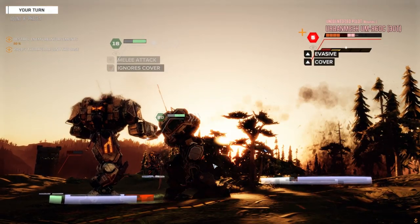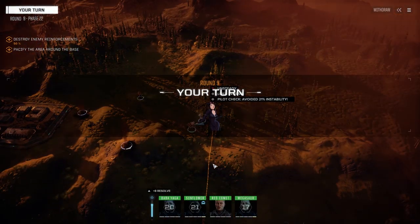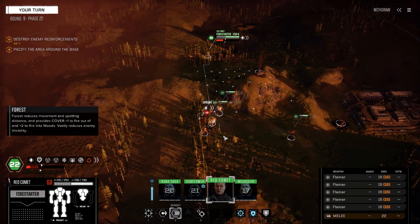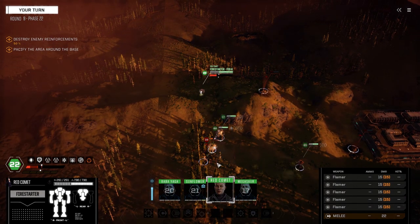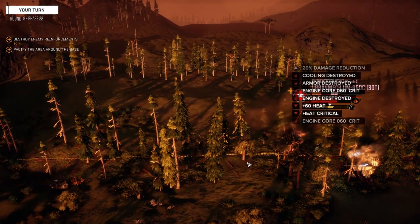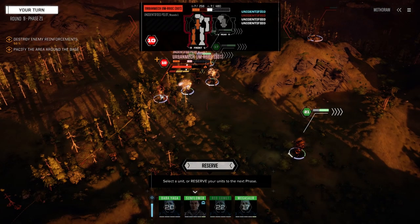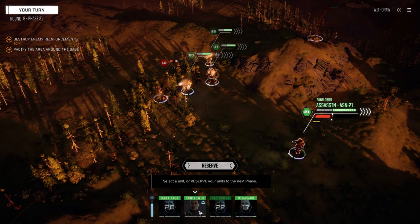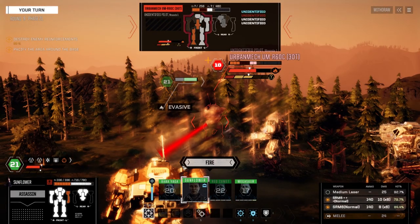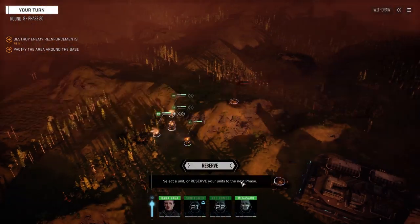People couldn't believe I was using a mouse and still playing effectively. You just learn how to do it — it may not be the most efficient way but it works for me. One Urbanmech down. Apparently 'engine destroyed' is the game's way of saying engine critical. I saw three crits and two destroyed markers — not sure what's really going on, but it doesn't matter. Let's get out of here and find that last vehicle.